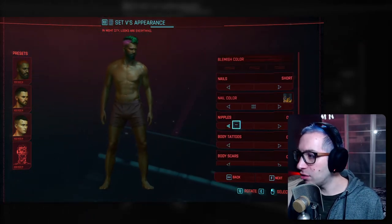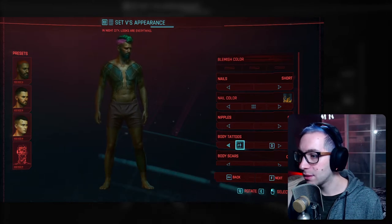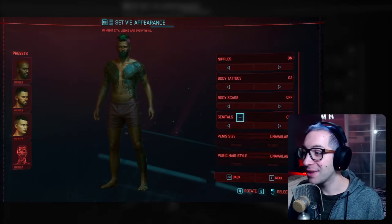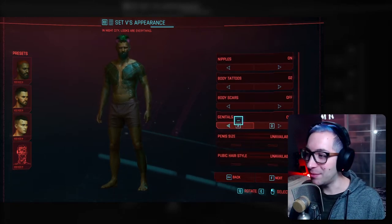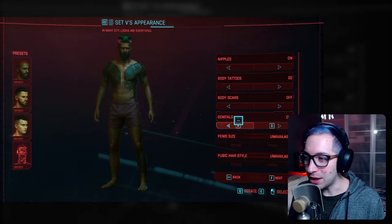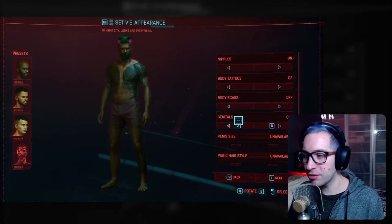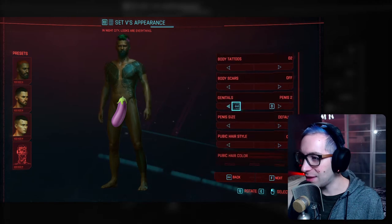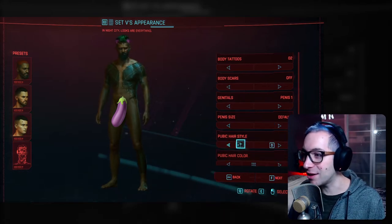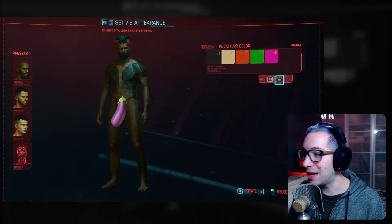Next up, nipples — whether or not you want to turn them on or off. I'm going to leave them on. Body tattoos — five options. And then we come to the thing that I think most people are very curious to see: genitals. Yes, you can select genitals for your character. By default it's turned off, so your character is wearing boxer shorts, but if you turn it on you will see his genitals. You've got penis option one or two — which I think is circumcised or uncircumcised — or a vagina. You can also select the size: default, big, or small. And you can even have pubic hair styles, including turning it off or choosing an interesting pattern like a heart. You can also dye your pubic hair.